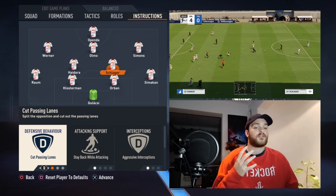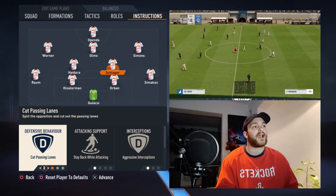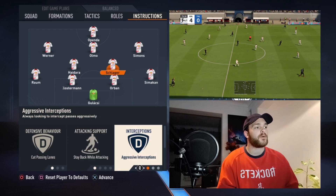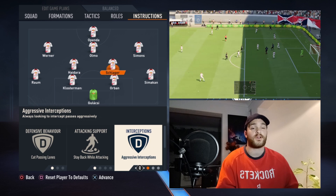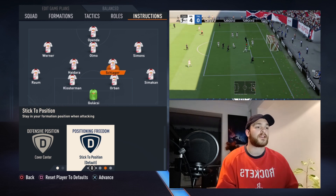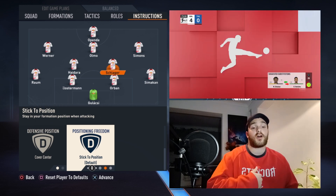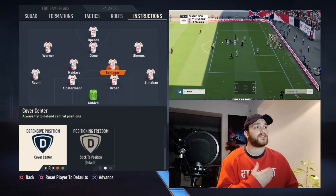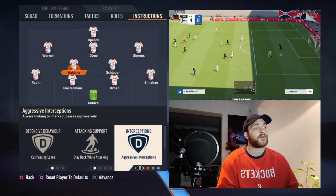Schlager and Hedaria are the two DMs. Schlager will be more of your anchorman — staying back and protecting the back four, or back three, or even back two depending on who bombs forward. He is set to cut passing lanes, stand back while attacking, aggressive interceptions — you want him as aggressive as possible. He'll cover the center and stick to position — almost like an Amrabat-type player who sweeps up play and passes it forward as quickly as possible.